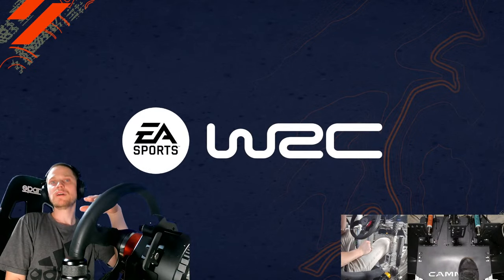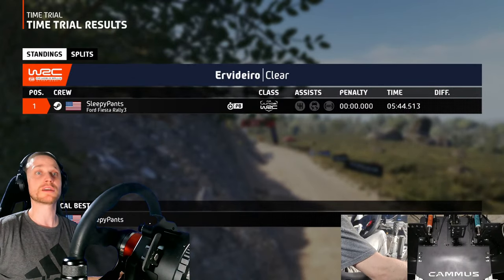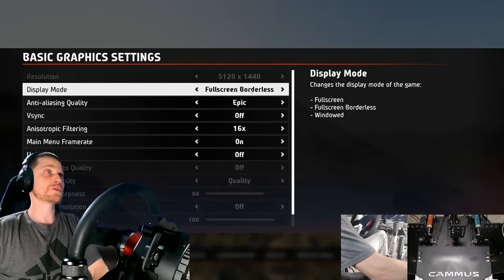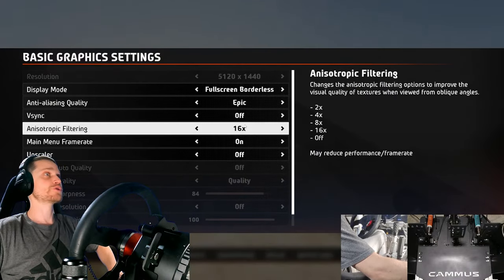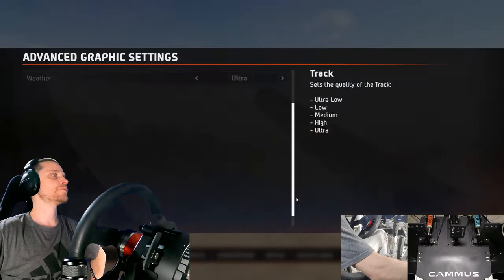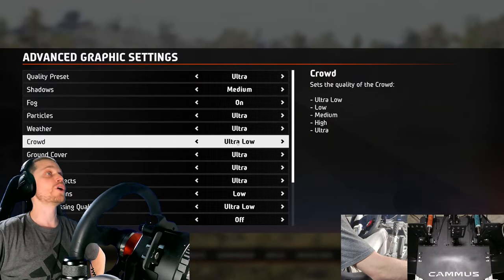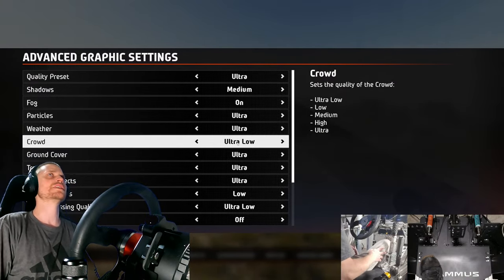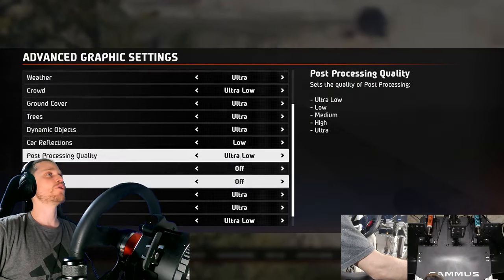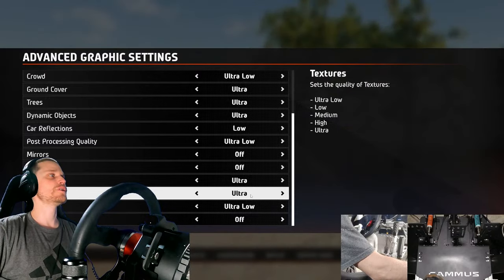Let me show you my graphic settings. This will be a fairly focused stream. Basic graphics: fullscreen borderless, Epic anti-aliasing, VSync off, anisotropic filtering at 16, upscaler off. Medium shadows, fog on, particles on ultra, weather ultra, crowd is ultra low which is pretty much off. Ground cover ultra, trees ultra, dynamic objects ultra low, car reflections ultra, post processing ultra low, mirrors off, skid marks off, track ultra, textures ultra, shaders ultra low, motion blur off.